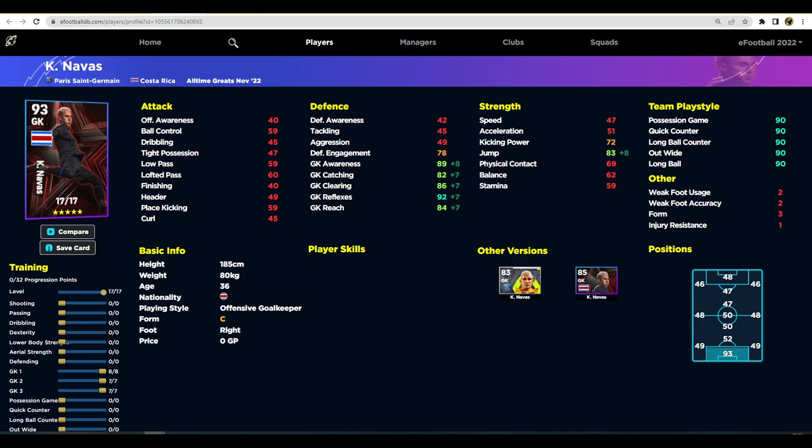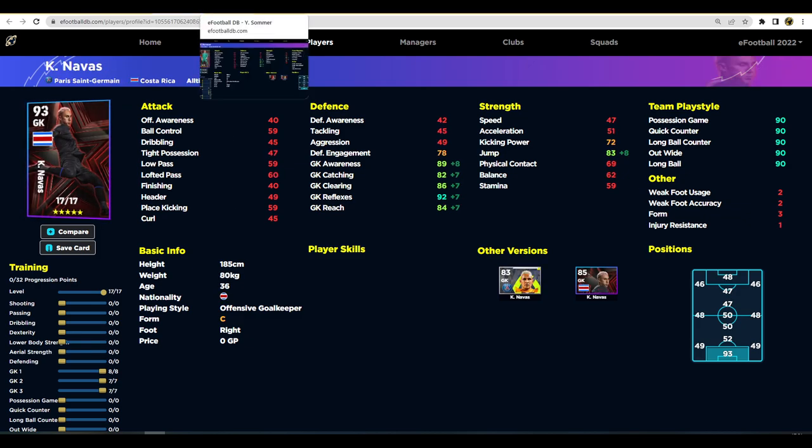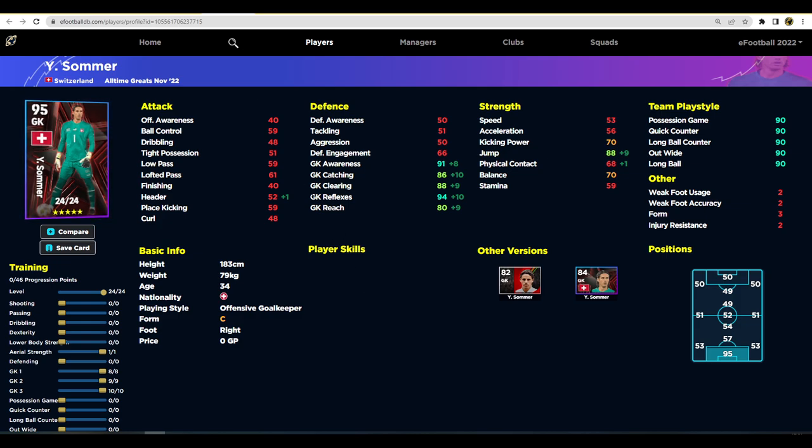Keylor Navas is the backup to Donnarumma at PSG — he only has 17 levels to go and 32 progression points. He's a very similar keeper to Sommer; what he lacks in jump he makes up for slightly in reach. Both have unwavering form, but I definitely think Sommer is one of the best keepers you could sign. If you don't want to spend around 500k on Donnarumma or Courtois, I highly recommend Sommer — his stats are immense.